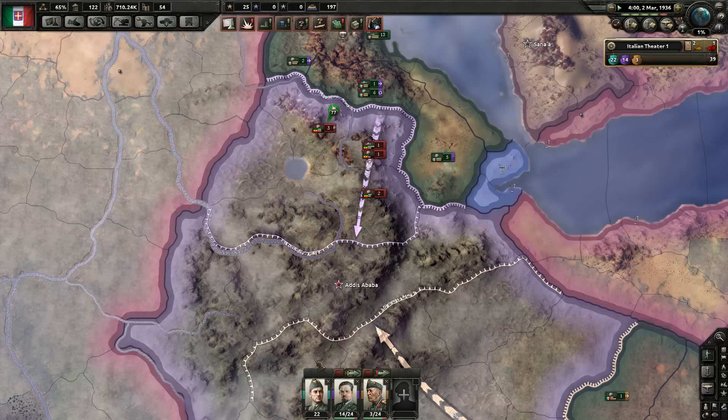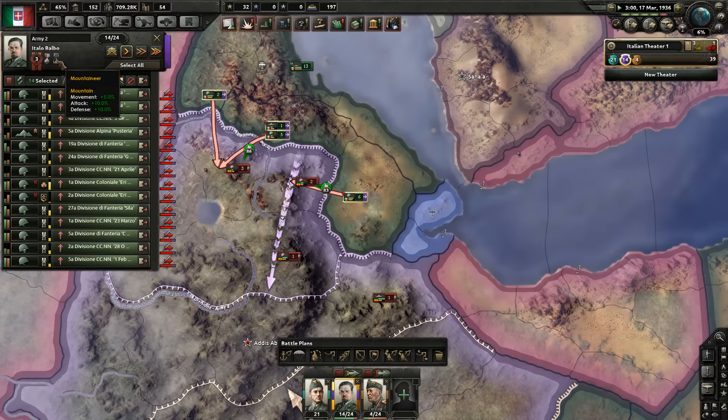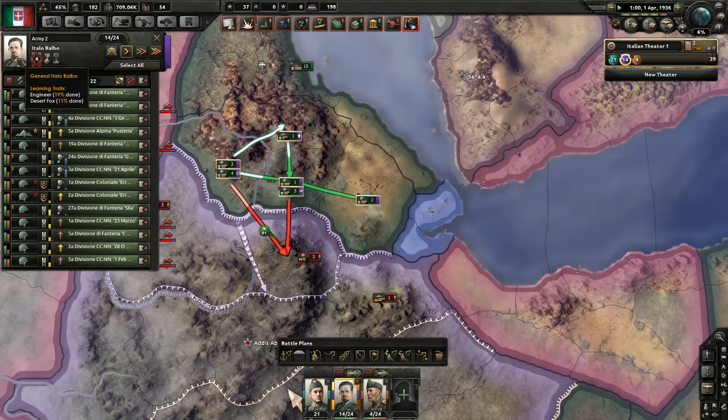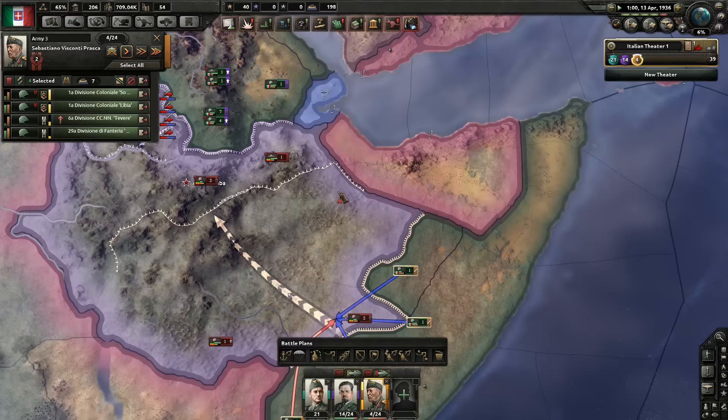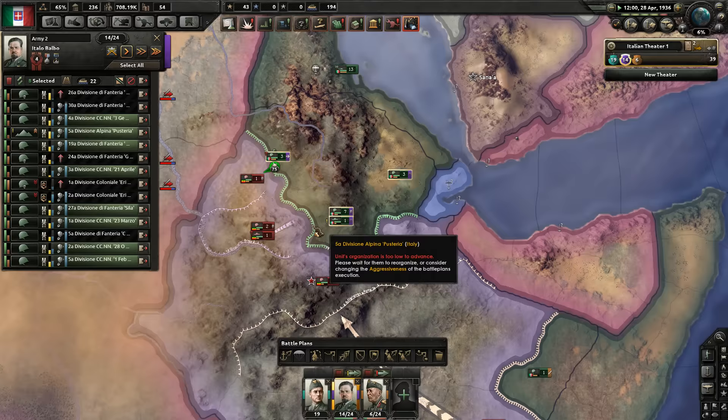This guy has gained Mountaineer, which is a very good trait, and Trickster, which is not too bad. He's skill four and working on Engineer and Desert Fox — Engineer from attacking over rivers, Desert Fox from fighting in desert provinces. It appears from experimentation that the more divisions a general has, the quicker they gain experience, so let's add some extra divisions to help him out.